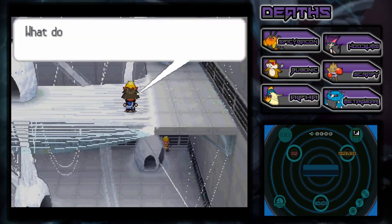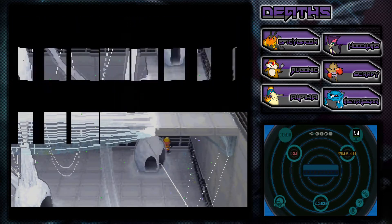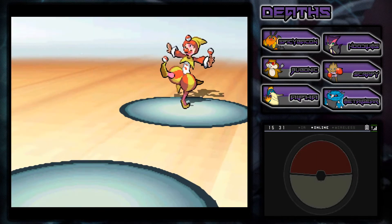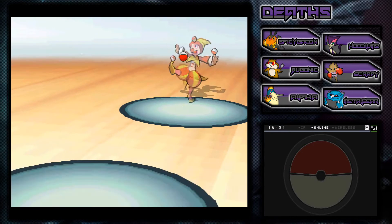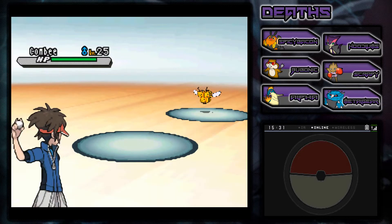So first up is this guy, Harlequin. I'm pretty sure he's going to have three Pokemon like most of the pre-trainers have on this challenge mode thing - Pokemon Volt White 2. Yeah, he has three Pokemon, not a surprise at all. He's going to have a Komi. Alright, so that's not too bad.